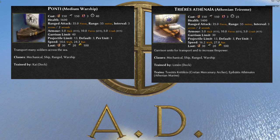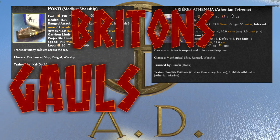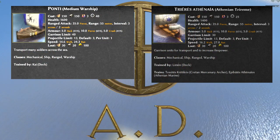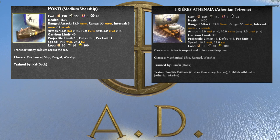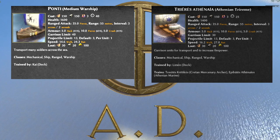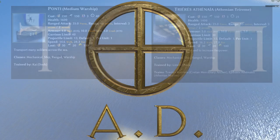The medium warship is available for the Britons, Gauls, and Iberians. As you can see on screen, it has slightly more health — 1,600 as opposed to 1,400. It can garrison 10 more soldiers on board, but as a result it's slightly slower and takes more than 60% longer to build. Everything else, though, is identical.